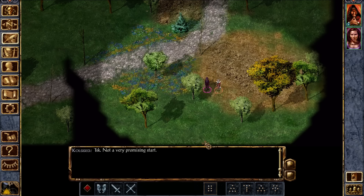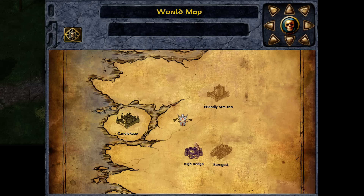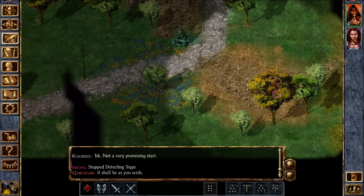So we're gonna exit on the south side of the map. What you wanna do for most of these maps in the wilderness, you wanna sort of exit on all the sides, because it starts to unlock things. Like, now I can go to High Hedge. But if I exit out of the east side of the map, that'll reveal somewhere different.